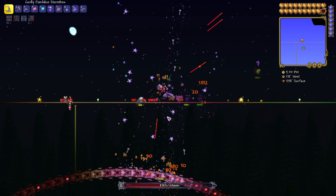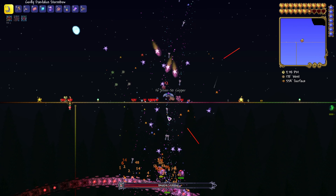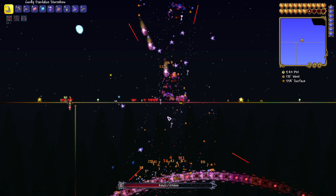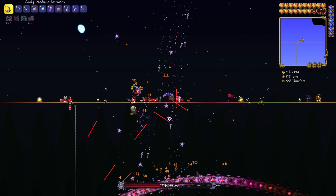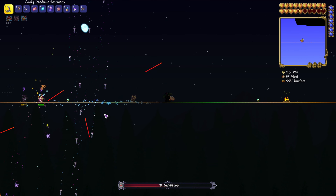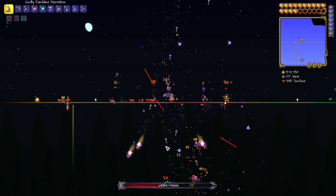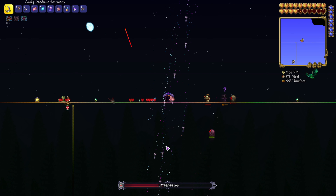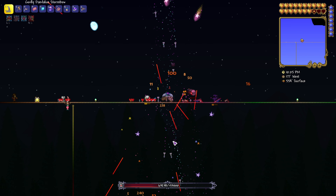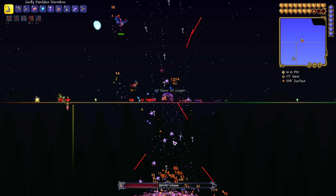For anyone who's never fought the Destroyer before: you cannot stand still like this if you're using anything less than turtle armor. When you fight the Destroyer for the first time you're going to need to run left and right a lot and you're going to need a lot of buffs. I have zero buffs right now and he still can't kill me, so just be aware you won't be able to do this with lesser armor.